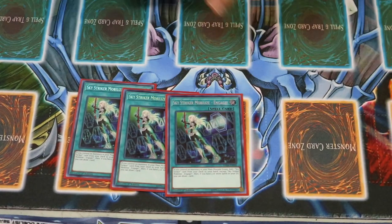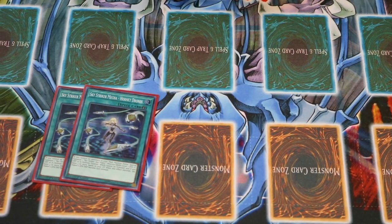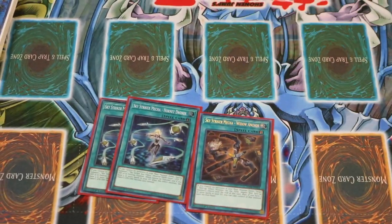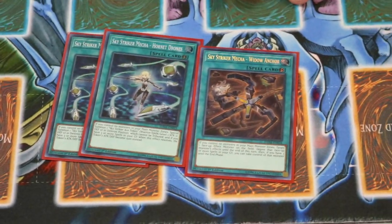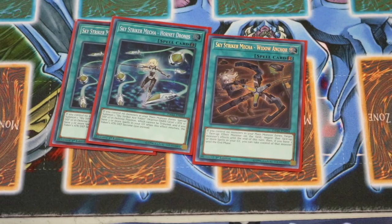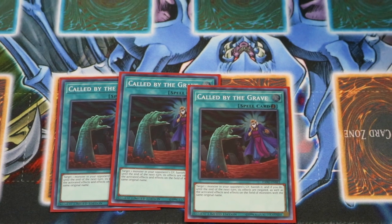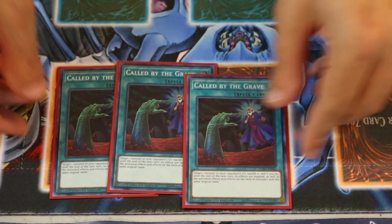Spells — again a little bit of spice. I played the Sky Striker engine, so I got the Engages. That way we can go ahead and search 2 Hornet Drones. It's kind of tough to throw in a third — I don't know if a third is even necessary in this scenario. Of course you can search it. I also threw in a Widow Anchor so I'm able to get some disruption either on my turn, if I just have the Equimax sitting out there alone, or if I want to push for the offense against a big monster with a nasty effect. 3 Called by the Grave is pretty important so those effects can go off and you're able to combo off and link up the ladder, since hand traps can be a problem.